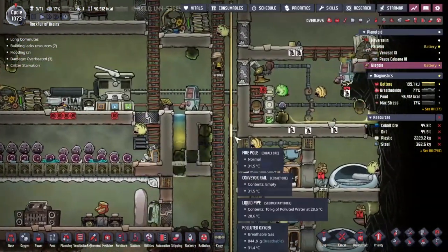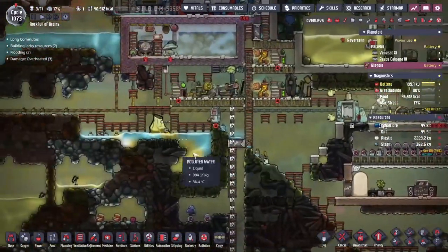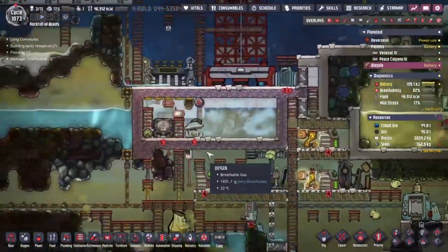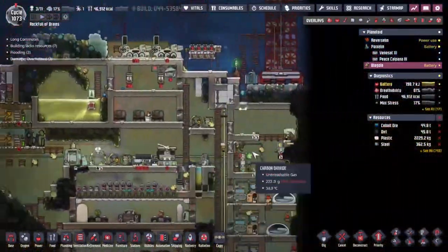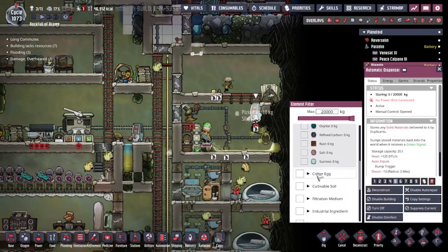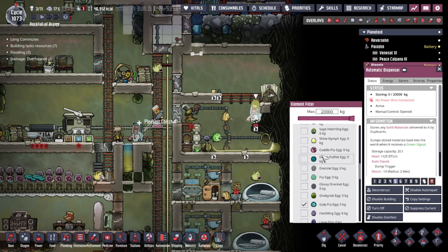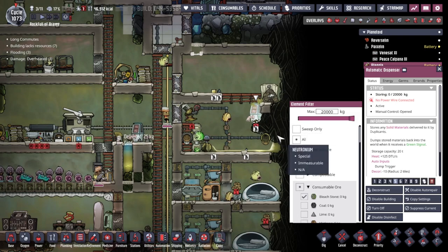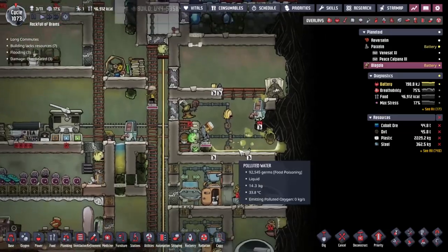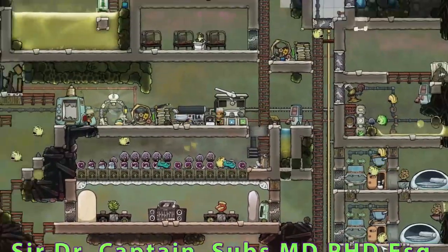We just need to get a gulp fry up here. I was kind of hoping we'd get some eggs dropped somewhere - like maybe this guy would drop an egg - but it doesn't seem to happen. What I'm going to do is come in here. Whilst we're asking for bleach to be dropped on the floor, I'd also like any gulp fry eggs to be dropped on the floor as well. We haven't got sweep only, so any that get dropped on the floor are going to get picked up by our duplicants.